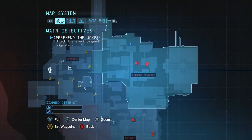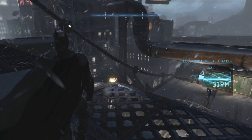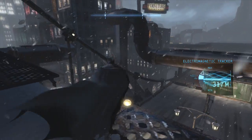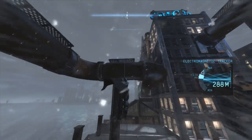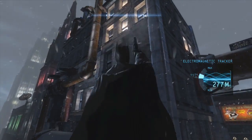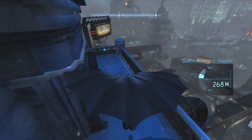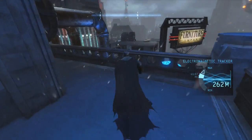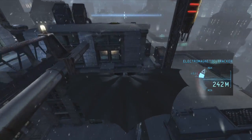Take a look at the map. Diamond district is to our left. There we go, I'm pointing it the right way. Getting closer, which is a good sign. I think it's more in this direction. At the top of this building. Furniture Company. Killer Croc, Deathstroke, and now Copperhead. I wonder what's next.